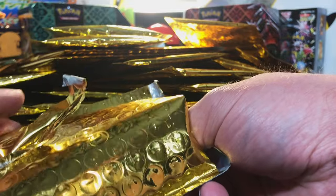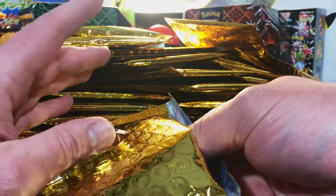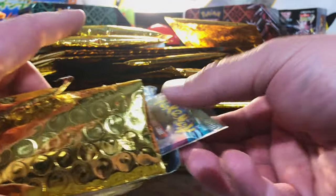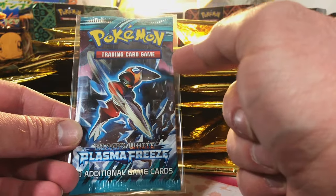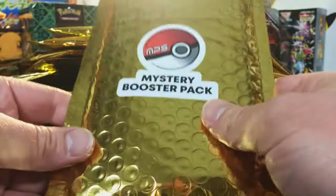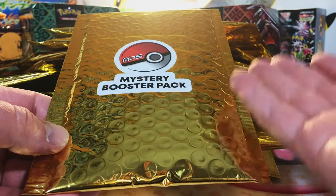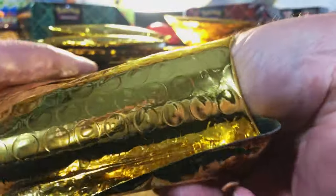This one is in a sleeve. I'm not gonna give myself higher expectations like I did last time, but it's gotta be at least X and Y. Oh my gosh — Plasma Freeze! I was not expecting this. The cool thing about these? There's no odds. We could end up with more Black and White sets — more than one vintage. That's what I love about this product.